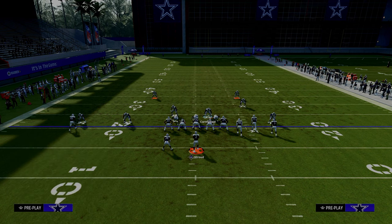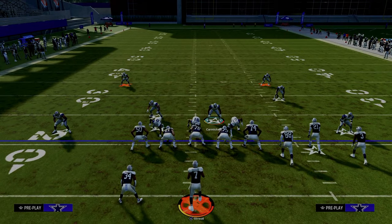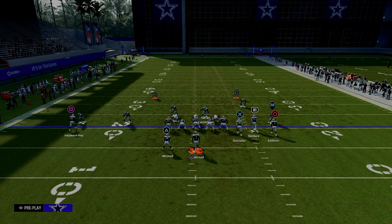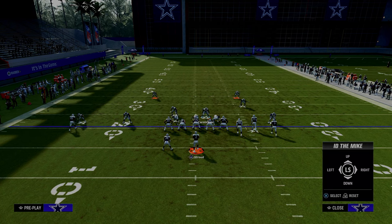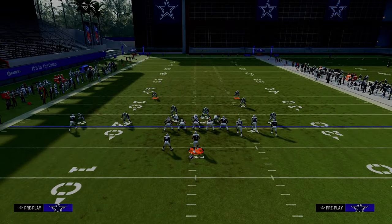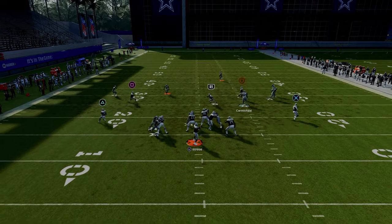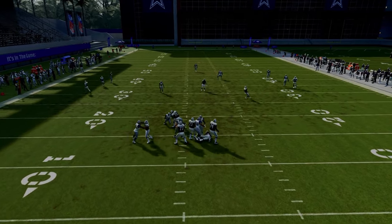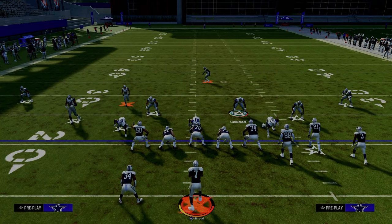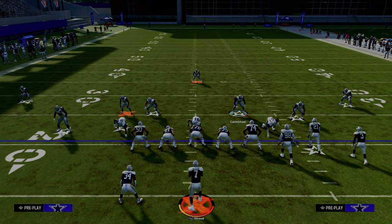The other thing I'll give you is another pass protection method that I like, which is to slide to the right. And it will ID the corner on the right side of the screen. What this is going to do is give you a better chance at still being able to send five out and actually pick up that slot corner on the left side. But as you can see, when they send five, it's hard to pick this up without blocking somebody.